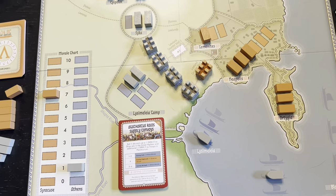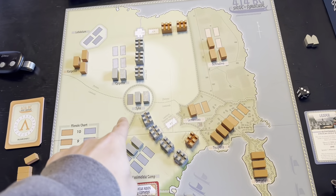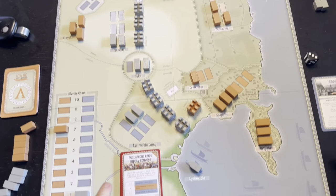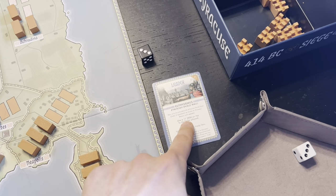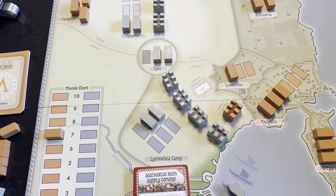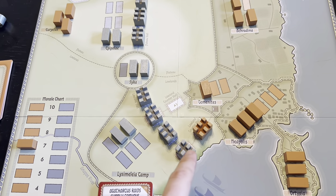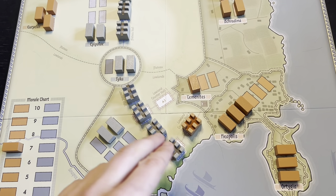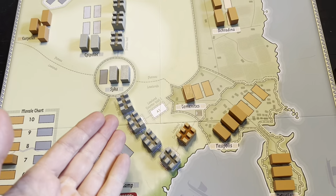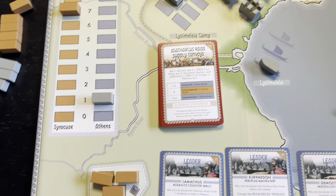We've had a couple more cards and successfully built the third wall section. We did take some losses from Psyca from an attack, had some naval issues, and drew another leader — Demosthenes. Our use of Euthydemus did not go well. I did make one significant mistake: you don't get a morale every time you build a wall segment — you only get morale when you build the final wall segment. So I gave myself four extra morale when I should have gotten one. I've corrected it by lowering morale by three.